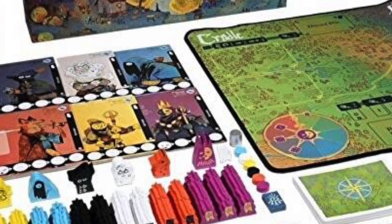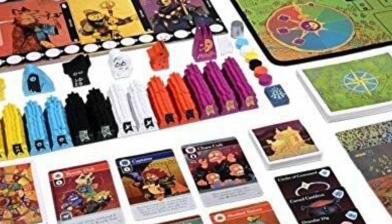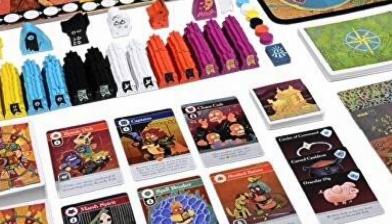Number 6 — also by Leder Games — is Oath: Chronicles of Empire and Exile. This is a big campaign legacy game of diplomacy, betrayal, and alliances. You play as either a Chancellor or a Citizen, choose your goals at the start — things like ruling the most sites or holding a certain banner — and the Chancellor must hold that banner for so many rounds to win. Citizens must fight back, rebel, and regain the banner by completing objectives like controlling more sites.